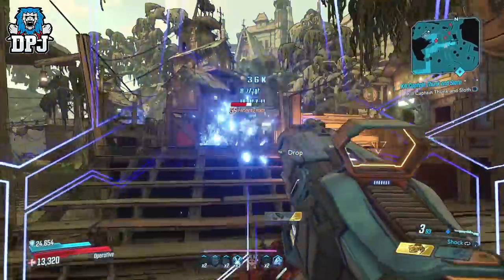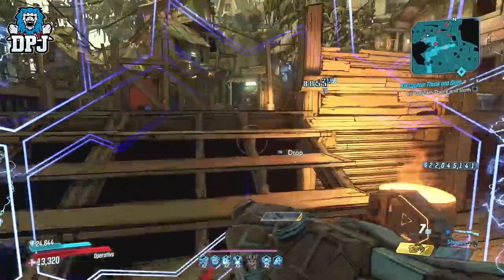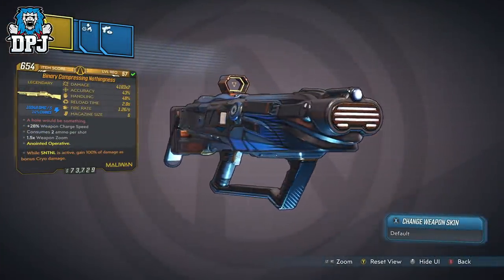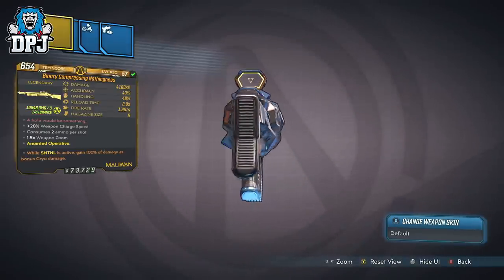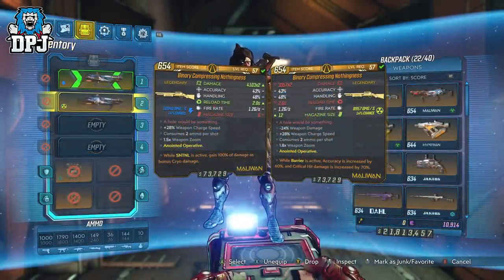The Nothingness drops offering all elements, and as many Maliwan weapons do, you can switch up its element at any time you like. It comes offering 2 of any 2 elements in the game. My variant is the Binary Compressing Nothingness, which does 4103 damage times 2. I also have another variant named the same which does a little less damage but has double the ammo in its clip.